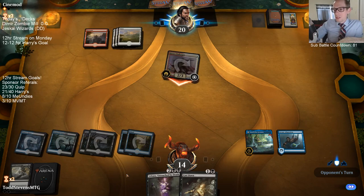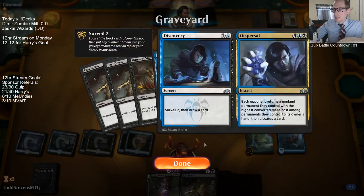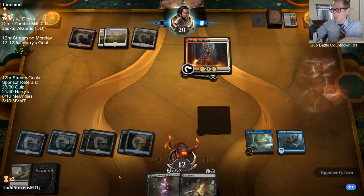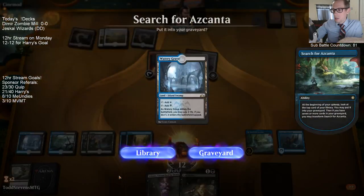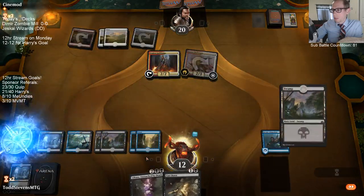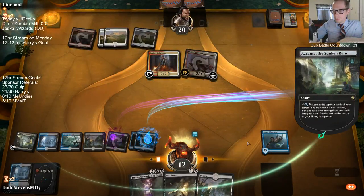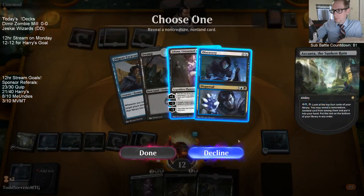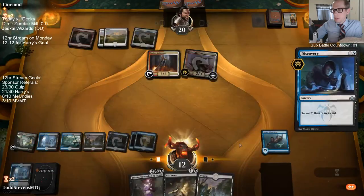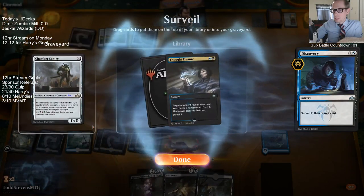Flipping Ascanta doesn't directly help us get the creatures, but it finds us Discoveries and Shimmers — we have four of each — so it just gives us velocity and also helps us find Ritual of Soots to stay alive and buy time. There's one combo piece going down to the bottom of the library. There's a Chamber Sentry — I don't think I really need a Thought Erasure.